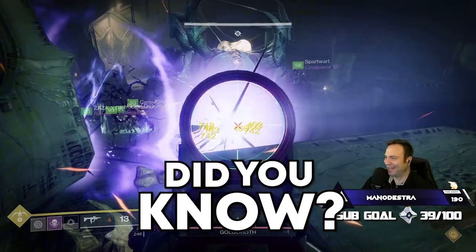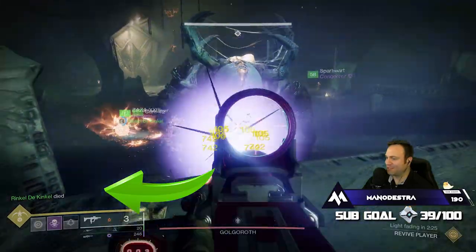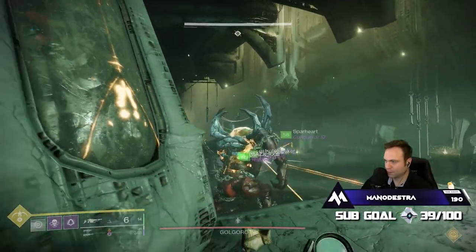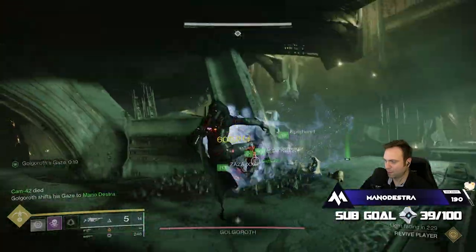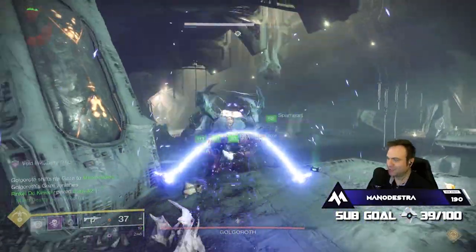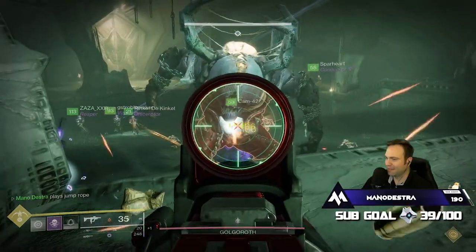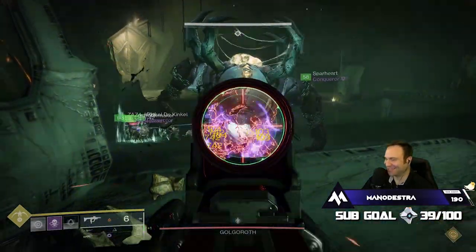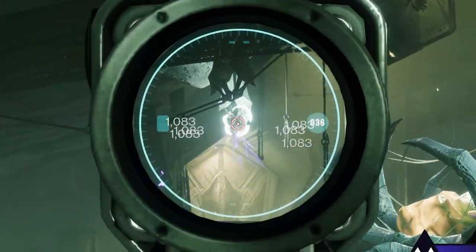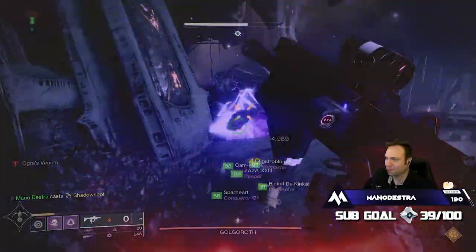Did you know that you can infinitely steal the gaze from Golgoroth? All you need to do is be on an invis Hunter, shoot the crit spot on his back, and then dodge right away. That removes the timer but keeps Golgoroth locked directly at you, meaning you can infinitely do damage all the way up until the enrage timer. However, when you do this it causes the balls of light tied to the ceiling not to respawn, meaning you only have that one pool of reclaimed light to do damage — so it takes a while.